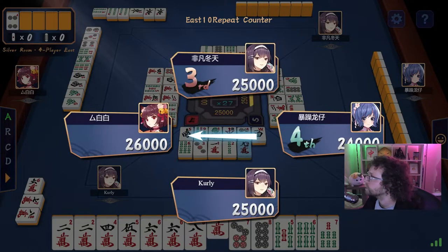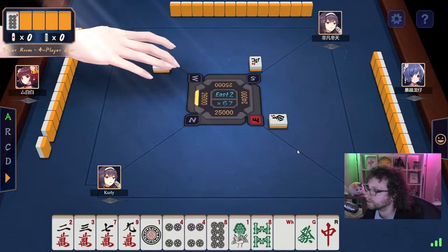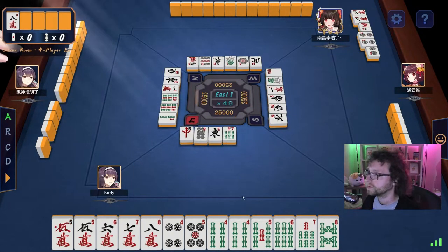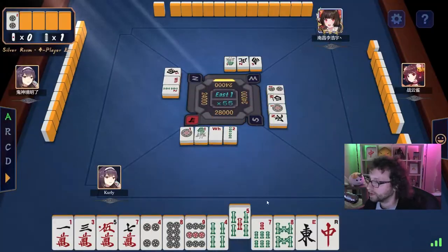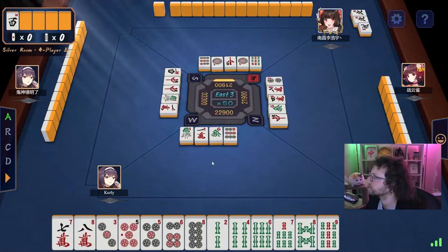After the points are given, we draw a new hand and do it all over again. If the winner of the hand was the dealer, they get to be dealer again; otherwise the dealer seat is passed to the right. This continues until one player has negative points, or until every player has gotten to be dealer once, or twice if you're playing a full game, also known as a south game.